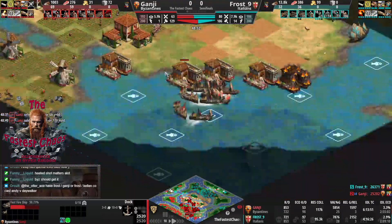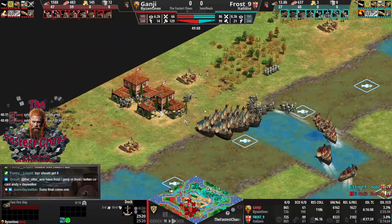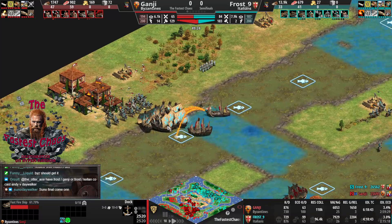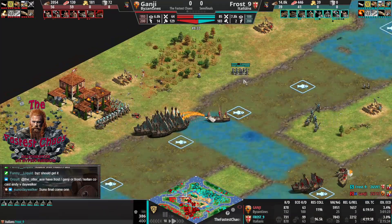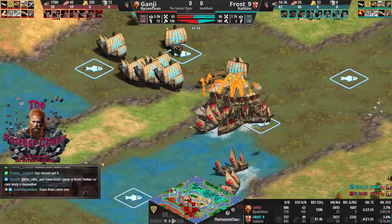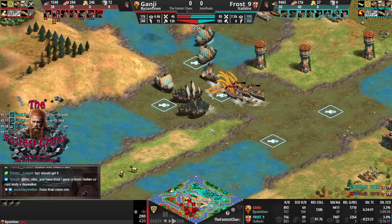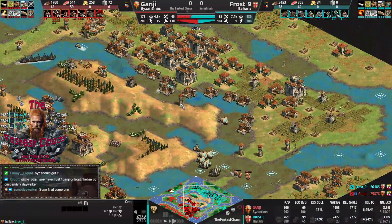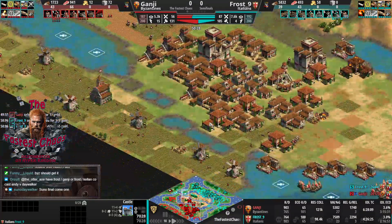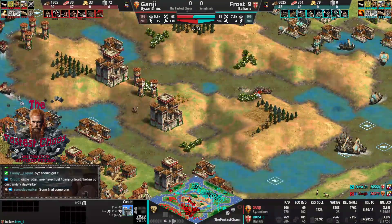There could still be a game changer if someone finds the neutral docks. They don't show up automatically — you have to check the corners, which is why they're so hard to find. It would be better if they showed up automatically, but I guess it's not codeable. It's the same with markets. In the late game Frost doesn't have too many towers or castles anymore — here's one, two, three, four castles — and three of them are not protecting anything. Ganji's towers protect the wood lines in the middle at least. Frost's wood lines are all naked.